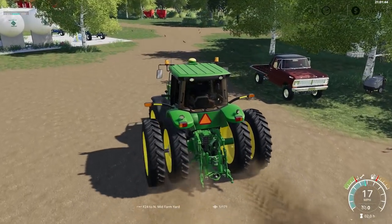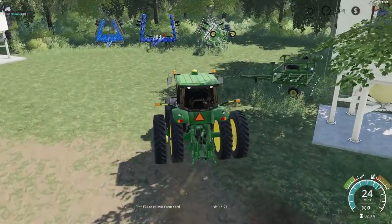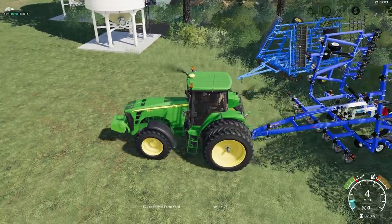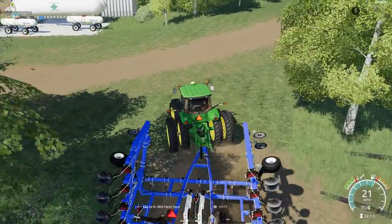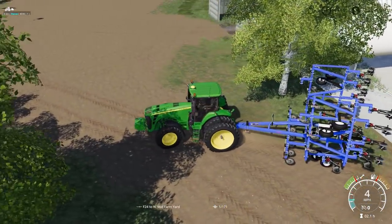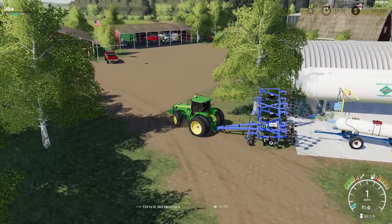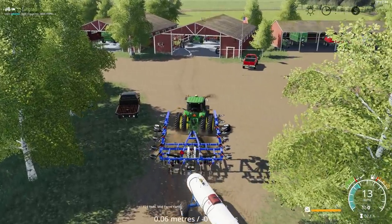We'll grab the 8330 and go get the anhydrous bar. We'll hook up to one of the tanks — I believe they are full, not sure. Back up nice and easy. Yep, that one is full. So we'll start heading to our field here.